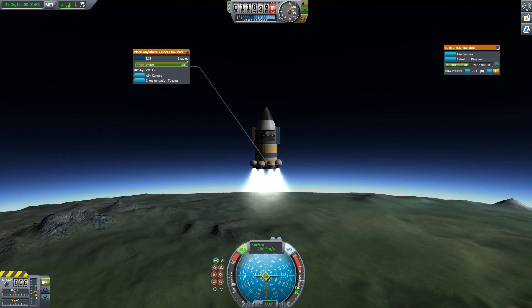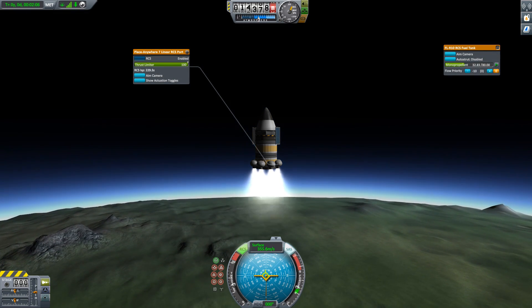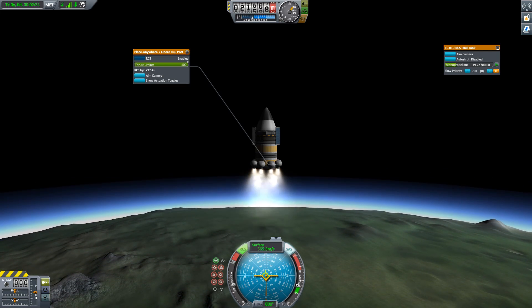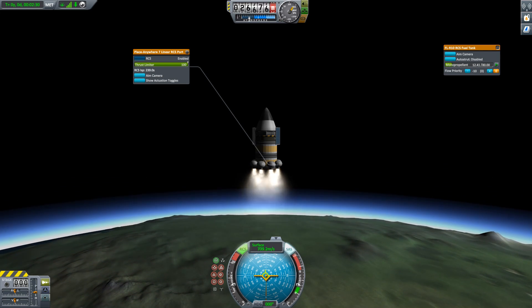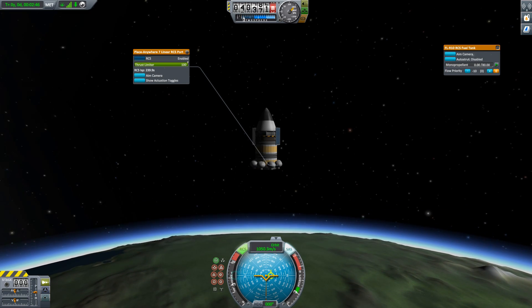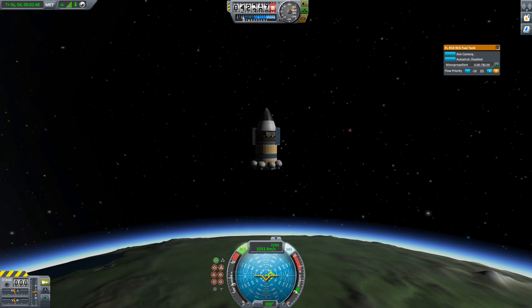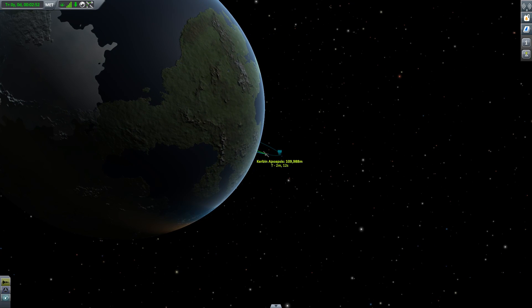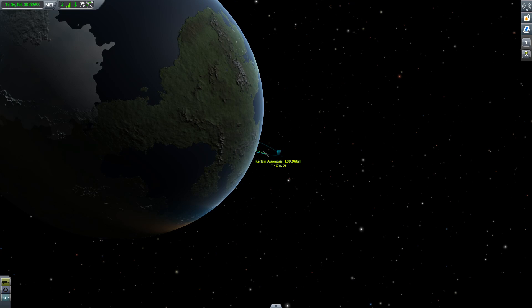That's probably not an ideal design for something going straight up, but it could be okay for something trying to get to orbit. We're accelerating at four times normal speed and when we reach burnout we're going at over a kilometer per second. If we go out to the map, you can see that the spacecraft got out to just over 100 kilometers. So that's getting to space with this simple design.